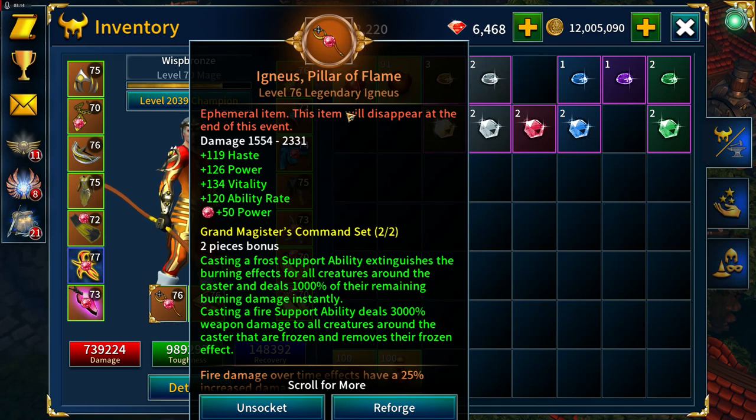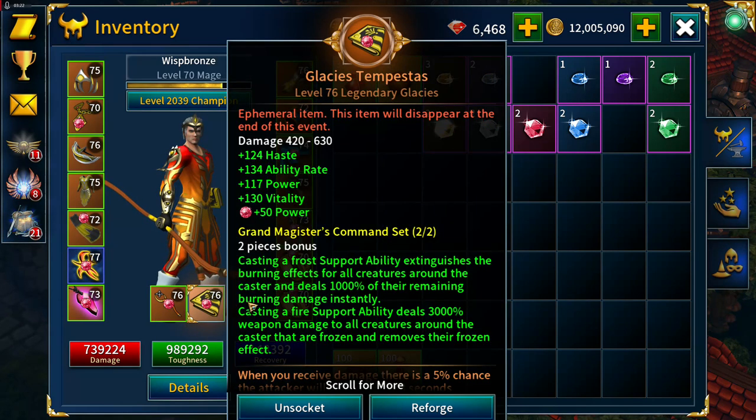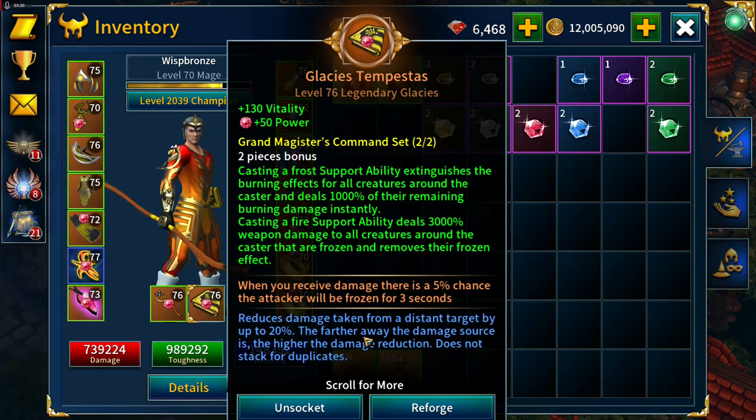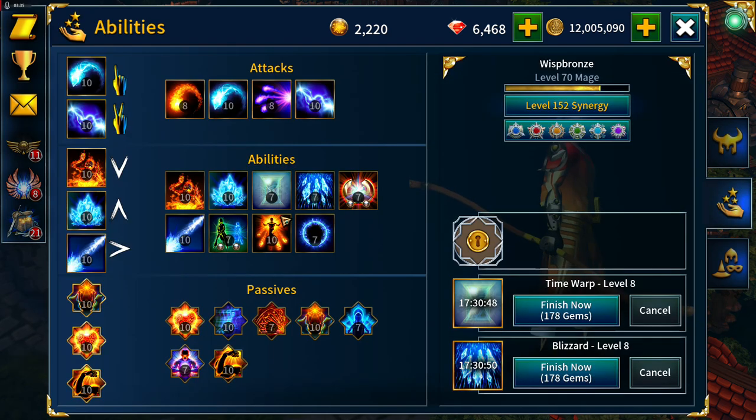The Igneous Pillar of Flame is haste, power, vitality, ability rate, enchanted with the Slayer enchantment. And a Glacis Tempestus: haste, ability rate, power, vitality, enchanted with Obfuscation. In terms of abilities: auto attacks, frost bolt, and arc lightning, then immolate, frost nova, and frost beam. We have Glass Cannon, Endurance, and Power Infusion.